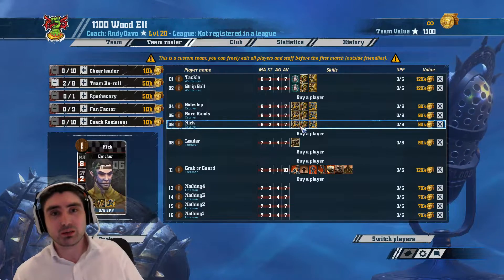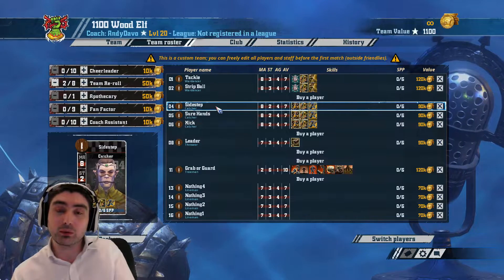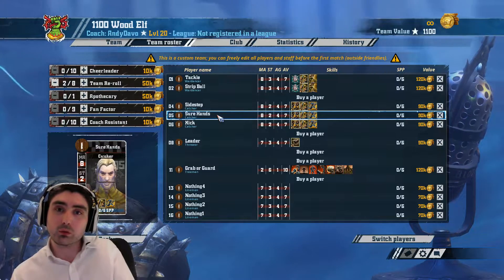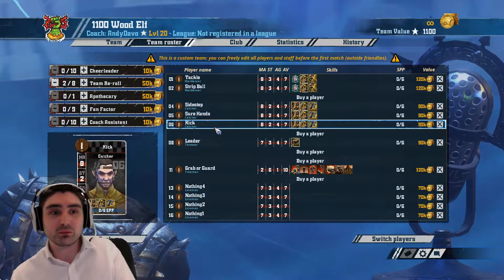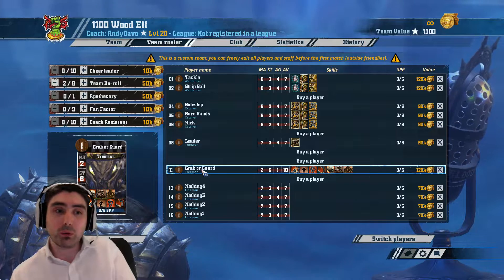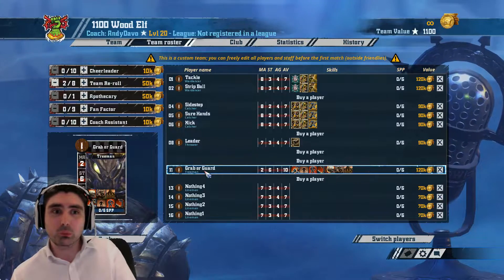It's personal preference — I'm not saying it's right. For catchers, I like one side-stepper for making one-turn touchdowns easier and covering the sideline, one sure hands for recovering the ball after the Ward Dancers have fetched it, one kicker for kicking deep against slow teams, and then either grab or guard — guard for generically throwing blocks, grab for helping on your one-turn. Both great skills, you pick.